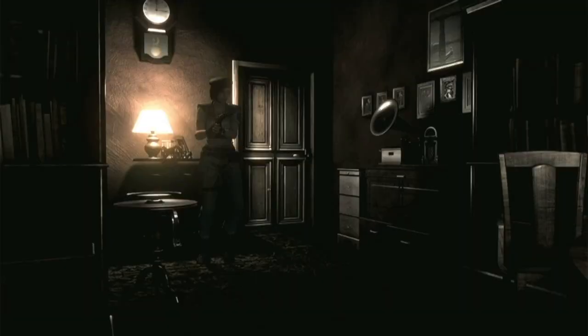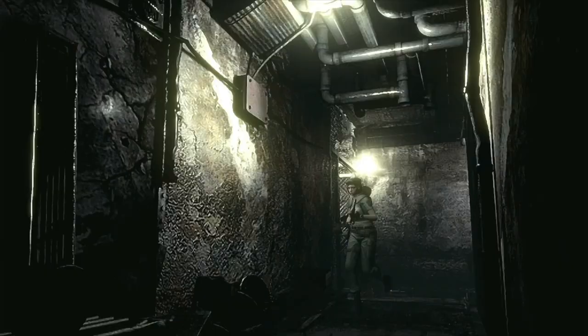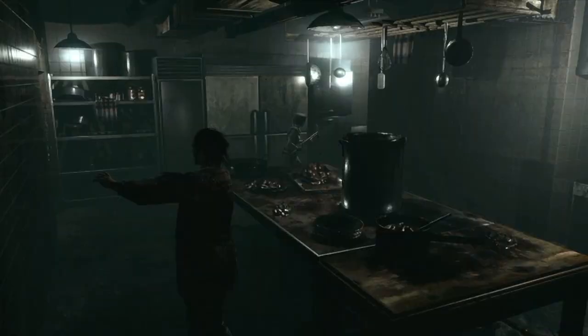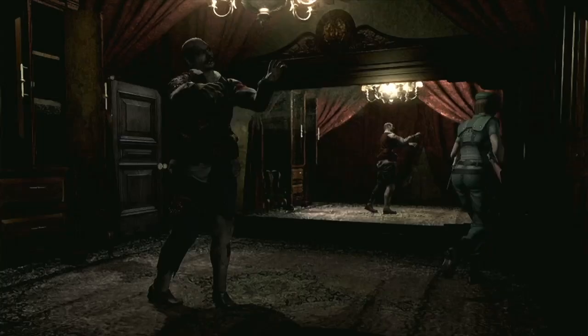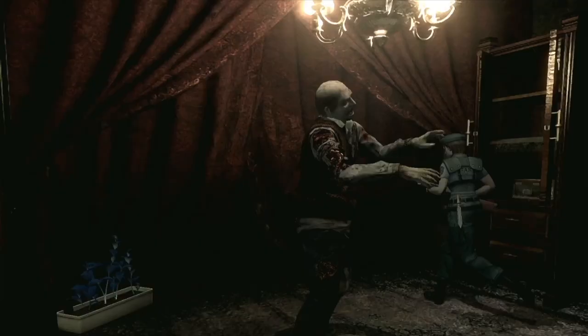Resident Evil does this by having enemies start in fixed positions, which allows veteran players to anticipate how enemies move and react. A new casual player may cautiously tiptoe around a corner out of fear of what lurks on the other side, while the experienced player might run through that same hallway completely blindfolded. This is vastly different from many other games — you could reload a save in Halo a hundred times and enemies will always behave differently, or think about wild Pokémon encounters in tall grass. Consistent enemy starting positions really only help experienced players looking to perfect their runs, since enemies react to your movements.